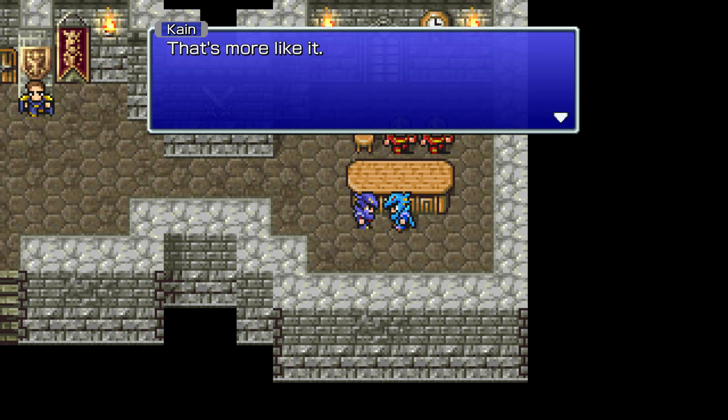We could rest up here. In the Super Nintendo version, you would have to walk over towards the bed and then you would be moving automatically. Well, good for you in your loyalty. Keep thinking that way. Doesn't seem very honorable anymore. Just keep telling yourself that, Cecil.